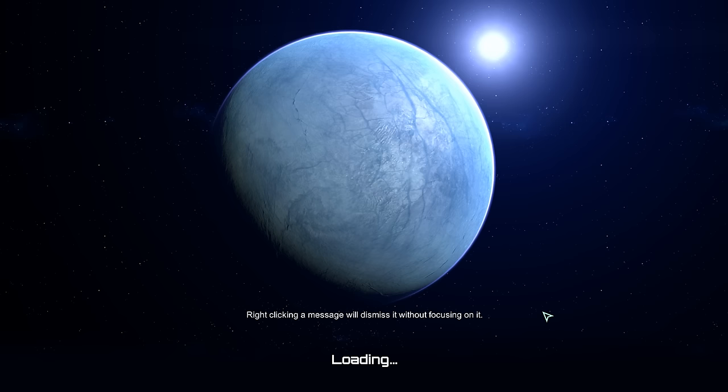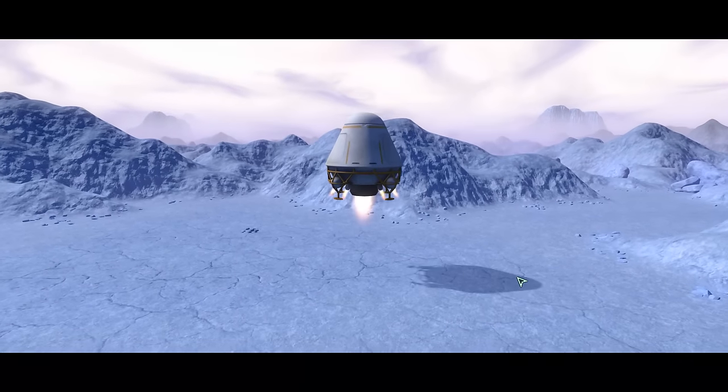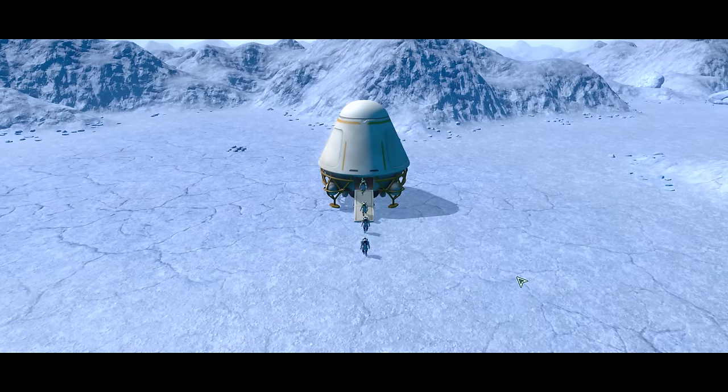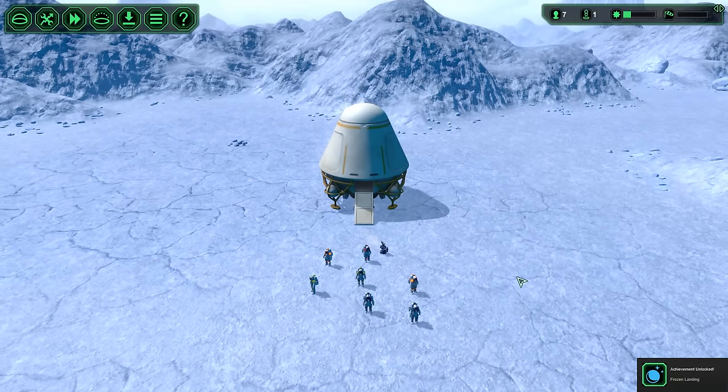Right, clicking the message — okay, that's worth knowing. Here we go, let's press any key and the guys are coming in to land. Let's see how many we get. What have we got: 1, 2, 3, 4, 5, 6, 7 — meteorites have landed already, a frozen landing, and one bot.